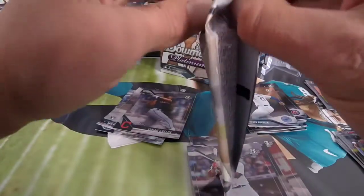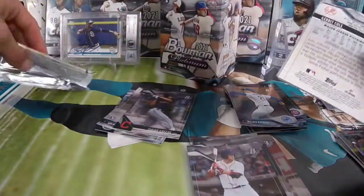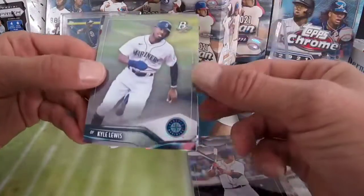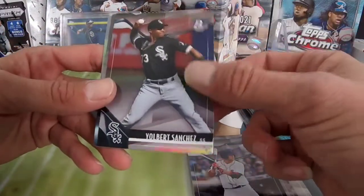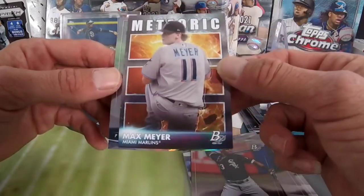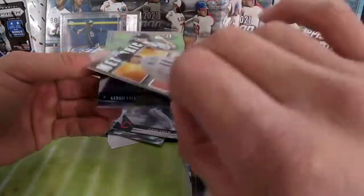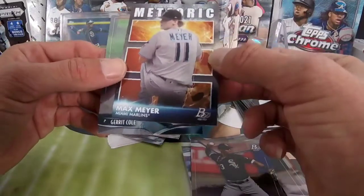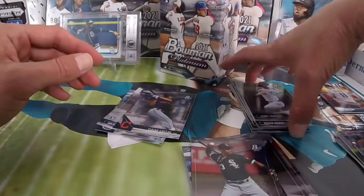Last pack — some last pack magic, go in here. Kyle Lewis. Gilbert Sanchez. And Mitterick — can't even pronounce that, whatever. Max Meyer — nice right there, the inserts are cool. And Garrett Cole.